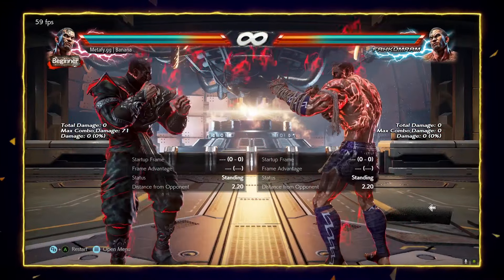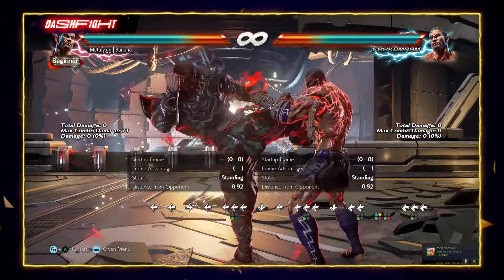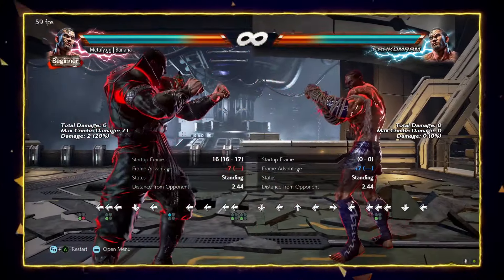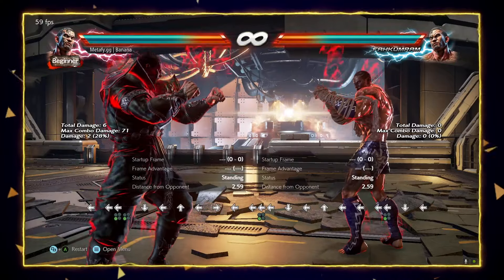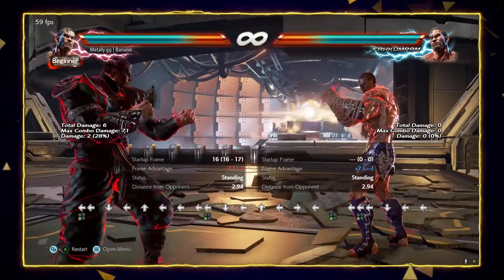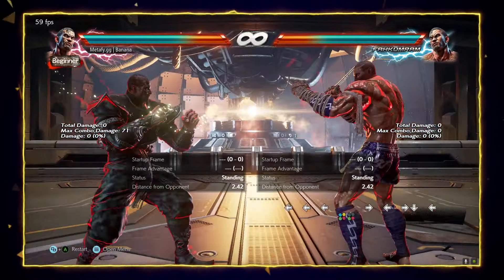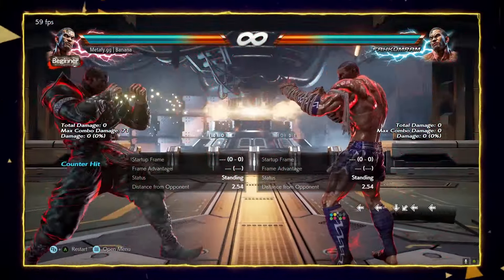There are some homing moves from FacomRAM that are also very good. One of them is back 3 — it is high, it is minus 7. It used to be a combo on counter hit in Season 3, but they nerfed it. Still, it's a very good move — a big boy kick, almost range 3. FacomRAM can really control the distance. And 3+4 is a good counter hit catcher, especially from some distance — minus 11 on block, but still pretty good to use from time to time.